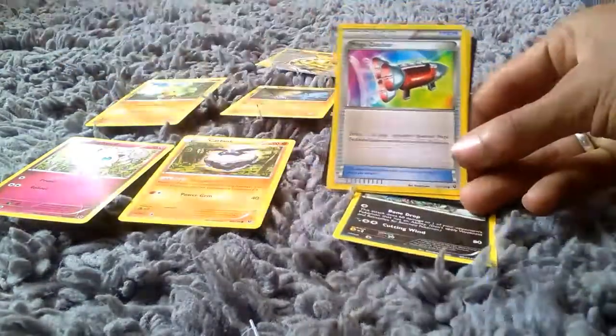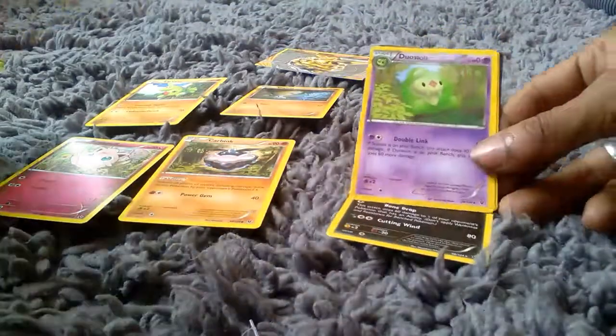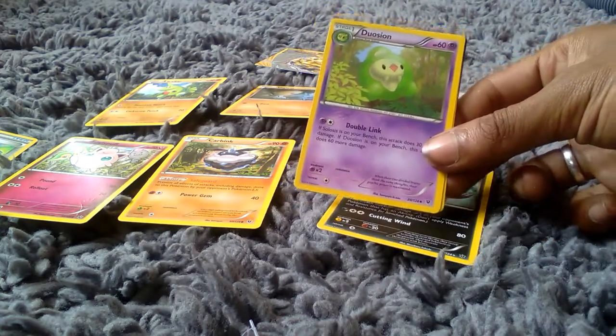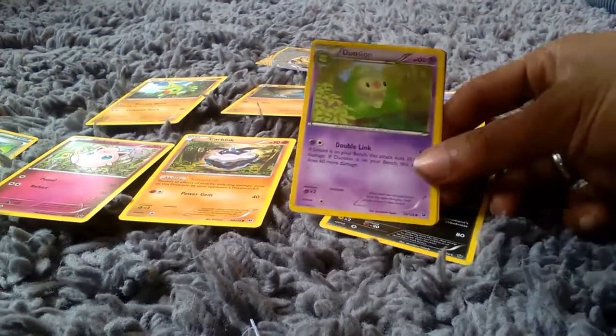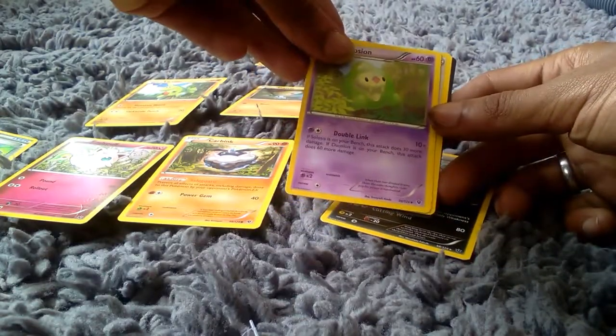Then we got a Mega Catcher Trainer item card. We then got a Duosion — in its Stage 1 Evolution, it's the evolution from Solosis. 60 health points and it's a Mystic or Ghost type Pokemon with an attack of Double Link which does 10 times.